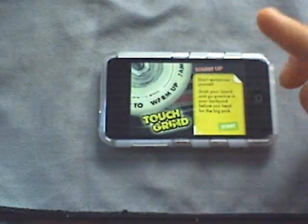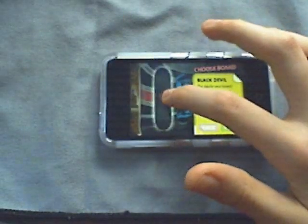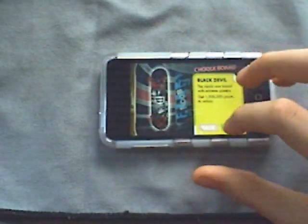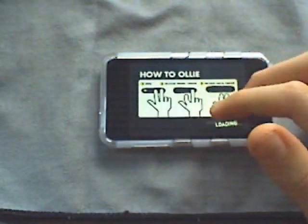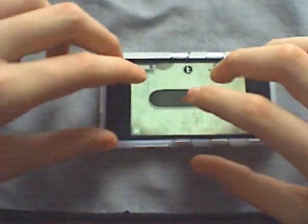The first new update is that they made the warm-up park bigger. Let's go to the jam session — you've got all these rails and stuff. By the way, I unlocked every single board. The Black Devil is the best board because it has the most pop — it's insanely poppy. Just tap to start.